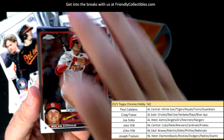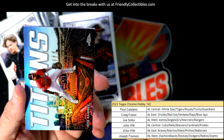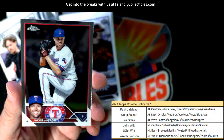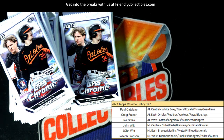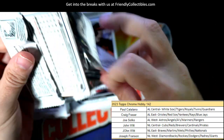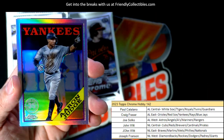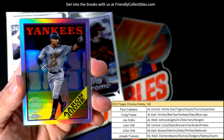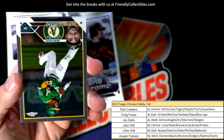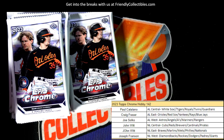Nolan Gorman. Then we have a Titans Jose Ramirez Titans insert — Guardians — Paul C, that one's coming out to you. And we got an Aaron Judge — look at that 35th anniversary stamp — American League East, Craig F, that one is coming your way.